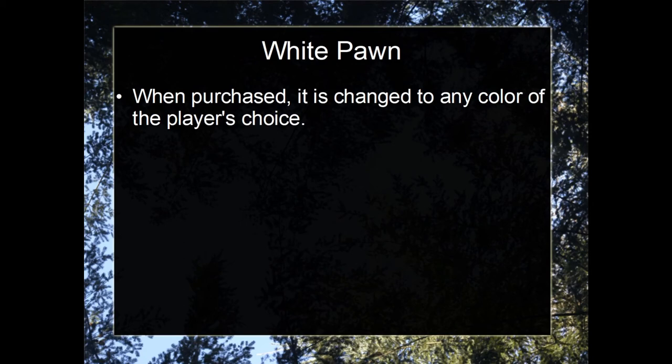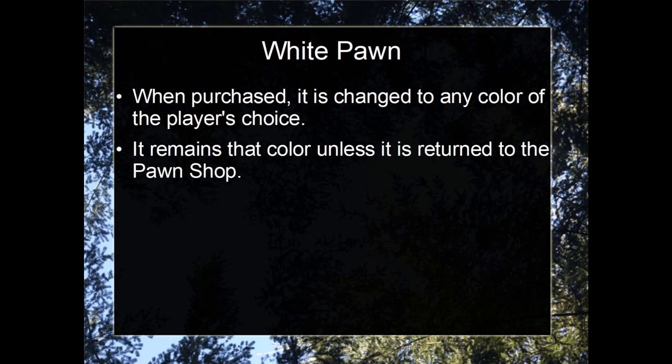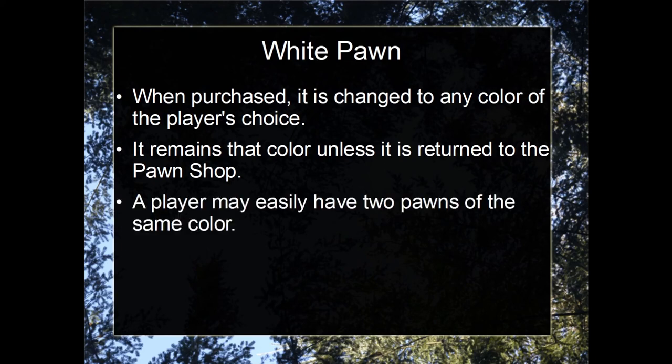When the white pawn is purchased, the player who purchased it changes it to any color of their choice. It will remain that color unless it is returned to the pawn shop. So with the white pawn, it's quite easy for a player to have two of the same color pawn, which has excellent benefits.